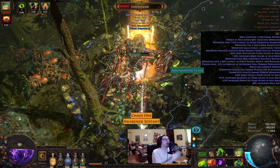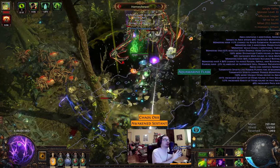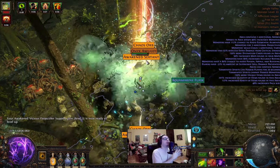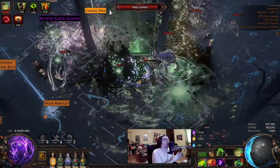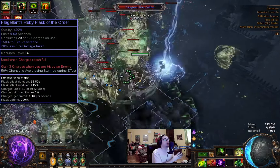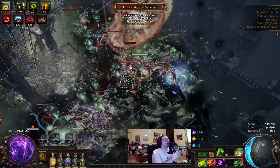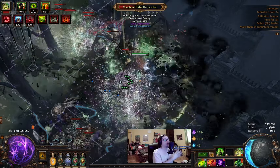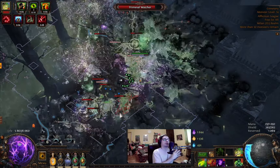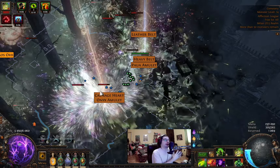If you do any Abyss maps with tons of wisps, you need crit immunity because monsters can do big crits. In this build we can be crit immune easily by just upgrading the pantheon for it. Also worth mentioning: you need stun immunity as well, otherwise you could get stun-locked and it would be annoying to map. We have stun immunity with a flask craft, and we take Heart of Oak plus a small life node with stun avoidance, giving us 100% stun avoidance.